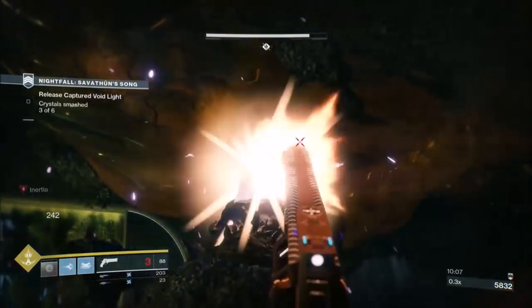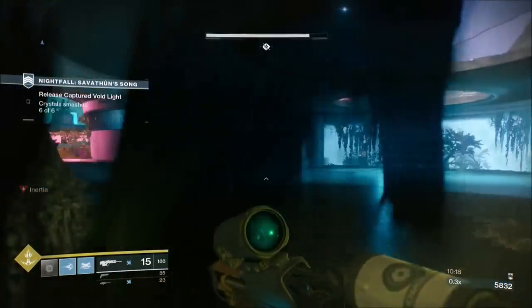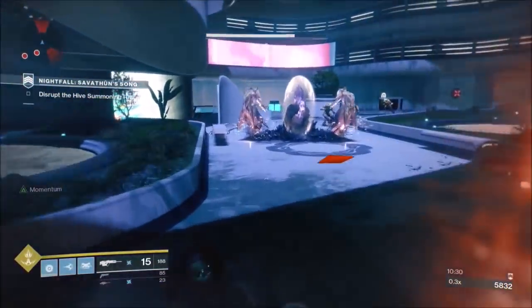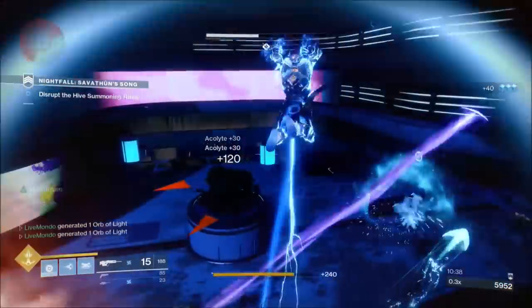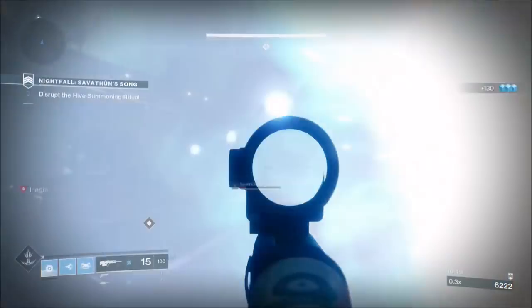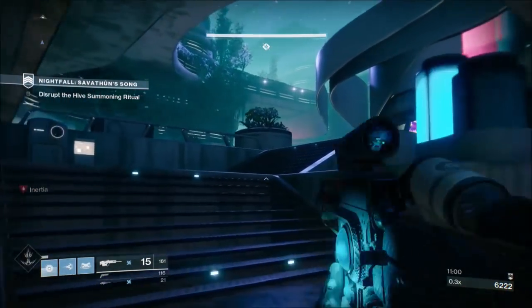Now we attack the two wizards, the knight, and the acolytes at the orb we need to pick up. I don't kill them all with my super because for some reason the wizards never took damage from my first super slam - I think they just weren't active yet. I managed to take out the thrall, some acolytes, and one wizard with my super. Until the orb is in play, nothing will spawn down in this area, so it's a safe zone. We take the knight and remaining wizard from down here.